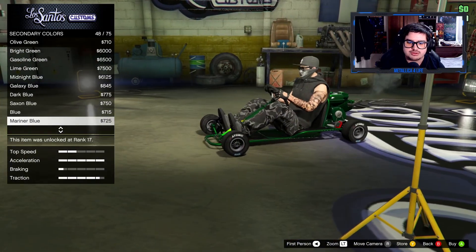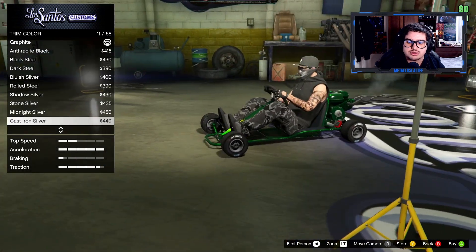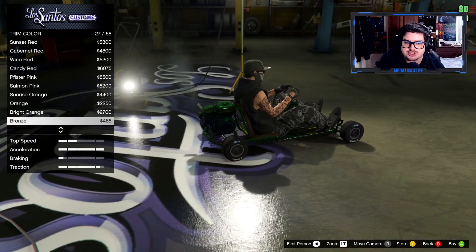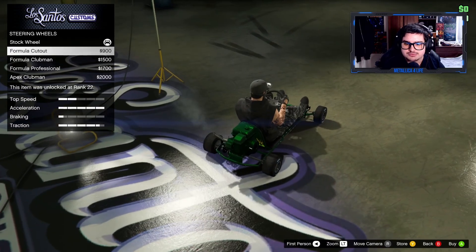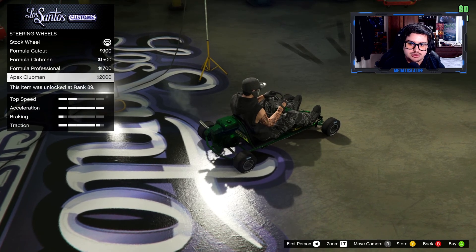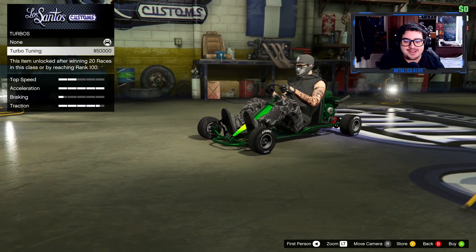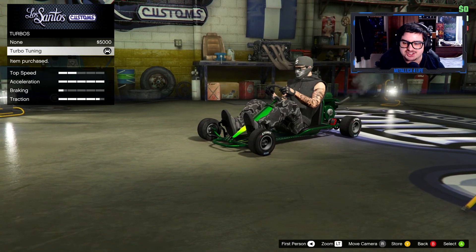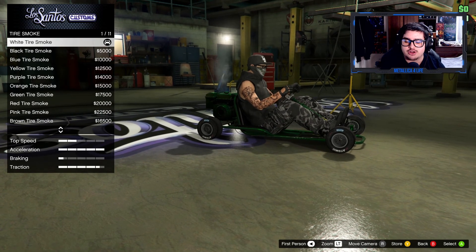The secondary color doesn't really change much. Let's keep the trim color black — only the seat changes with that. For the steering wheel, there's formula cutout, club man, formula professional, and apex — let's go with formula professional. Turbo — oh man, on a go-kart the wheels are gonna come right off! All the wheels, everything is gonna break.